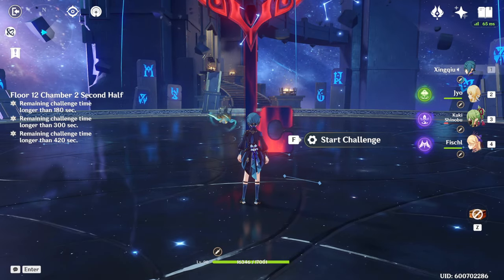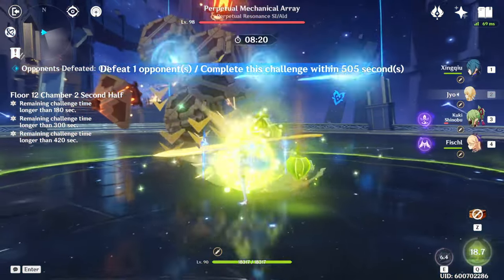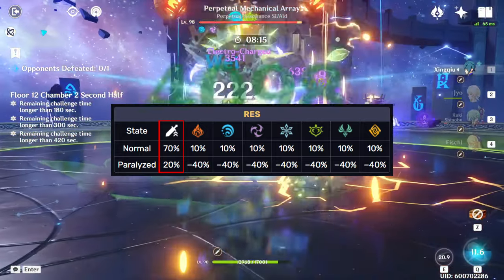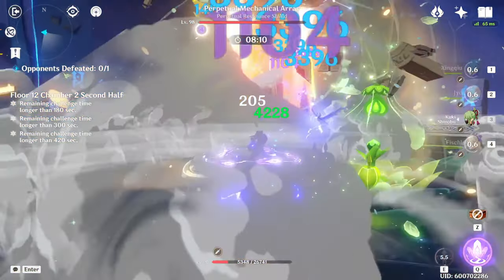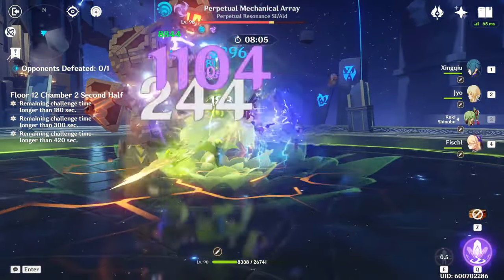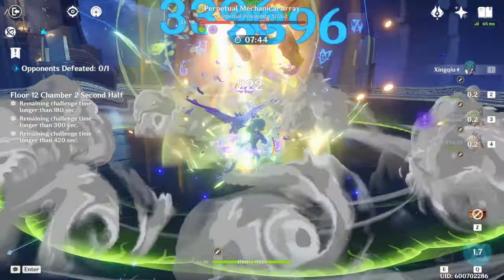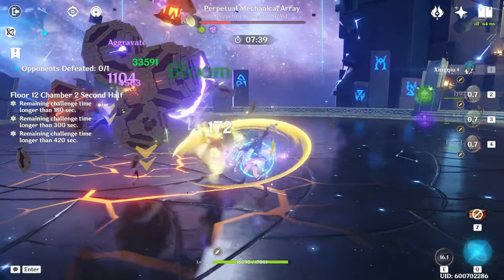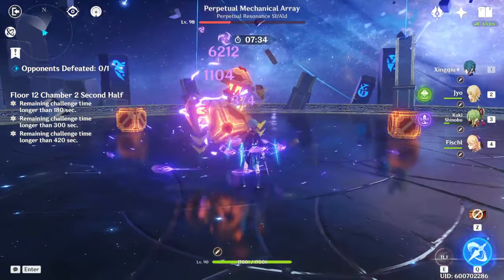On the second half we have a relatively easier enemy: the Perpetual Mechanical Array. For this boss we're looking for teams that can deal high single-target damage, and really any element will work except physical damage, because this boss is in the ruin machine family of enemies that have very high physical res. For this run I've decided to run a pretty standard four-star hyperbloom team. The main mechanic to be aware of is that the boss will split into four ruin sentinels about 50 seconds into the fight, or if you manage to bring its HP down to around 30%, it'll force it into that phase earlier.